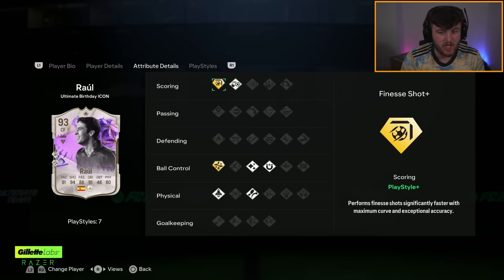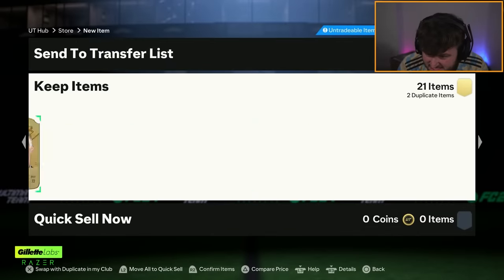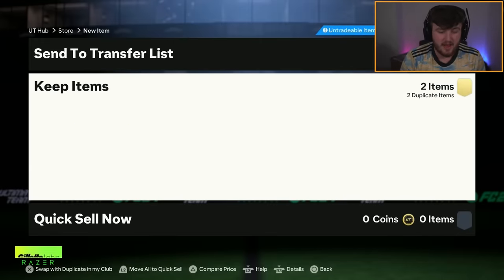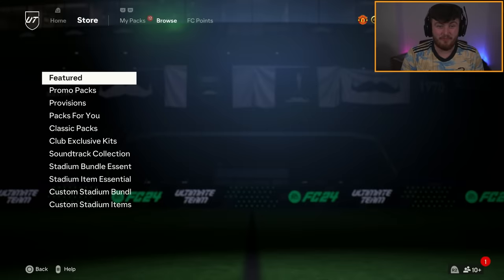Oh my God! This card looks sick, to be fair. This card looks very, very good. I'm very happy about that, man. Finesse Shot and Technical Plus. Five star, five star. Monster stats. Wow, we have done very well there. Store those in the club. I'm just going to discard the 85s - I've got loads of them in the club. That is pretty insane.